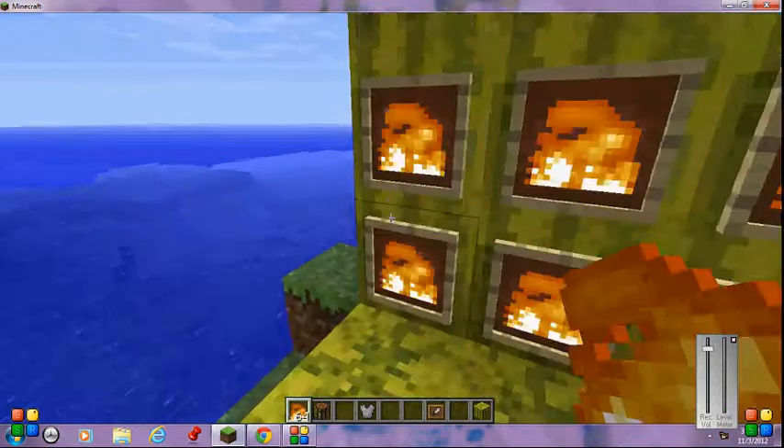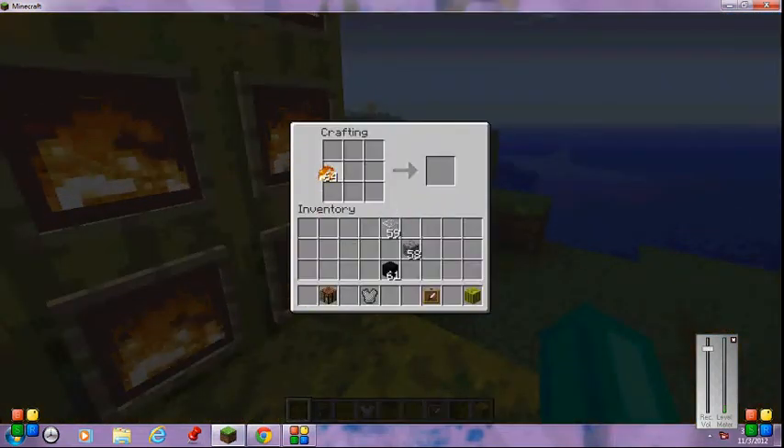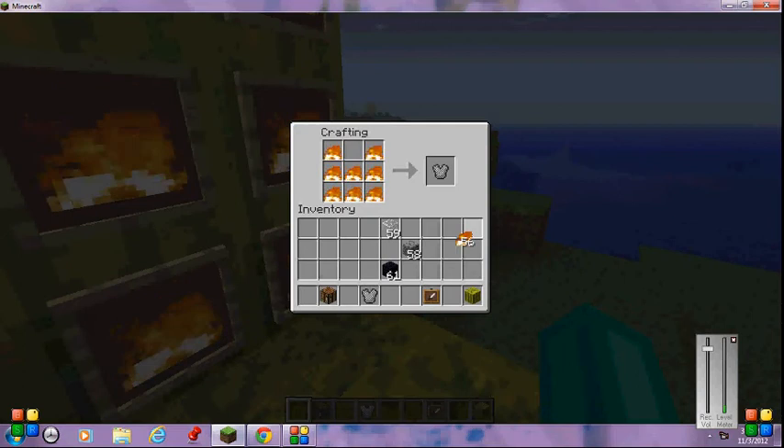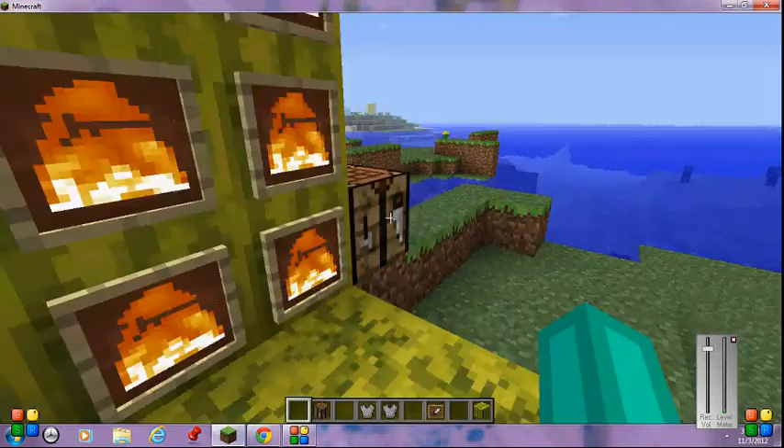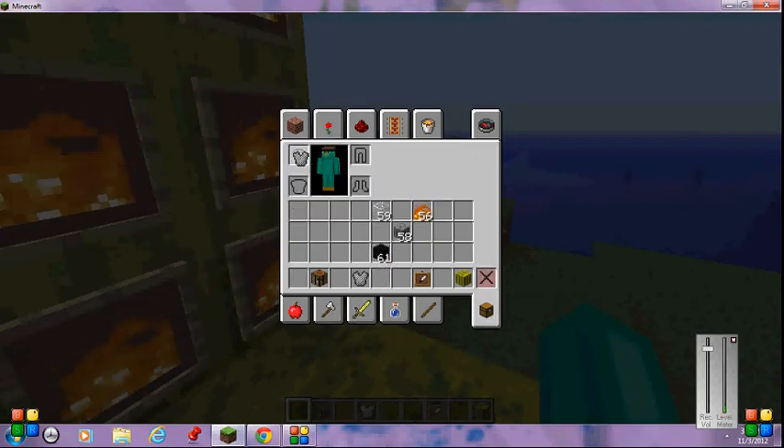So you take the fire and place it just like you would any chest plate, and you get this chest plate. You could put it on your lovely skin and you would have chain armor.